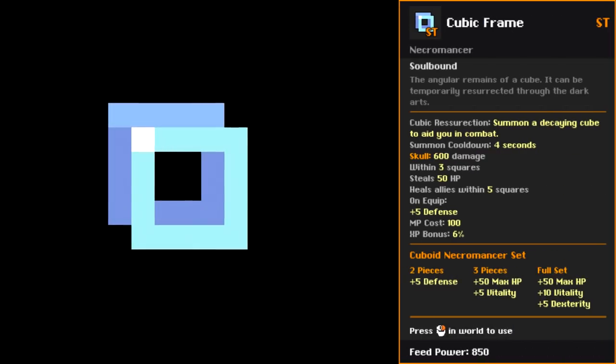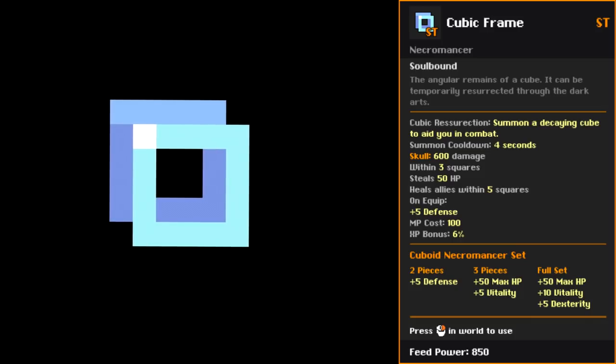Next up, the Cubic Frame Skull. Yes, that's a cube — this set is for necromancers whose ability equip is a skull, and this is the skull of a cube. Possibly one we killed, you heartless monster. The ability is called Cubic Resurrection: summon a decaying cube to aid you in combat. So we aren't exactly cube murderers — actually wait, we are. It's dead and we keep dragging it from the grave to summon it, and then it dies again.